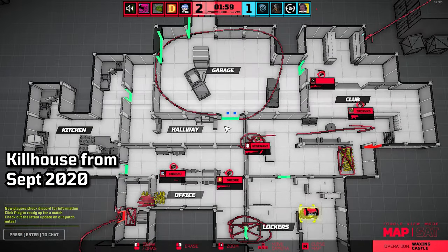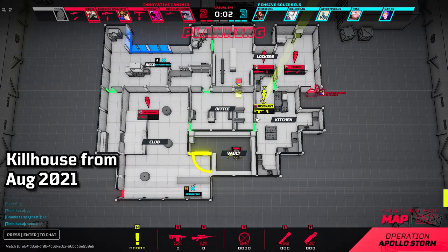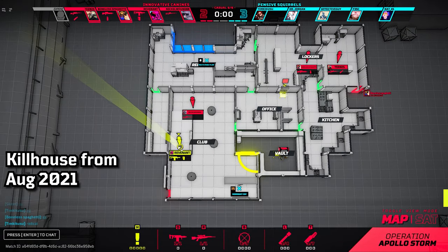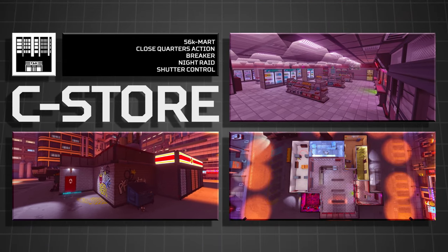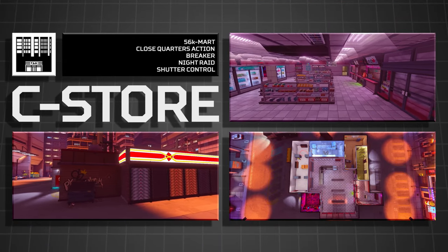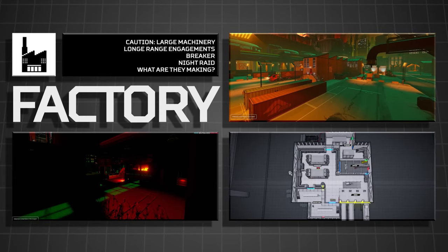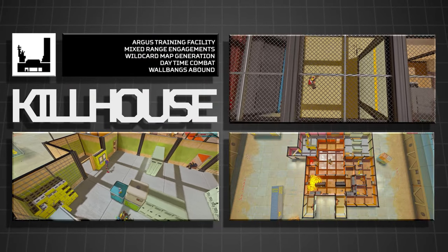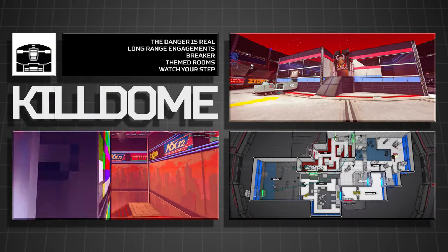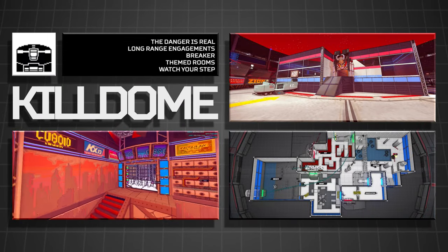Tilesets in Due Process each shift and evolve over time, but their core structure usually stays the same. For the uninitiated, a tileset in Due Process is a collection of models and textures that belong to a specific type of map generation. Maps are procedurally assisted in their generation, and each type of map adheres to a few rules to keep the game strategic and engaging. Each tileset has characteristics that make them unique to the others.